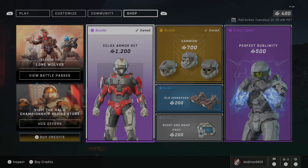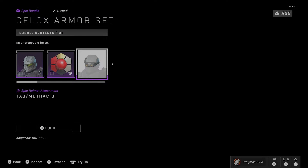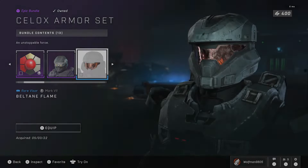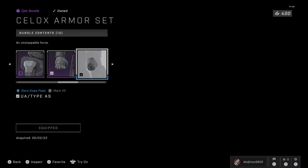The Sealax Armor Bundle comes with the helmet, helmet attachment, lava burst coating, visor, chest attachment, shoulder pads, gloves, knee pads, and Fireteam Crimson Emblem for 1,200 credits.